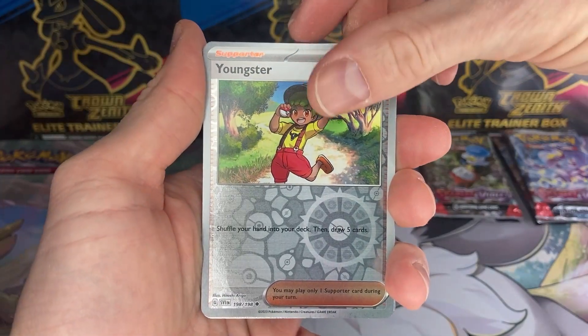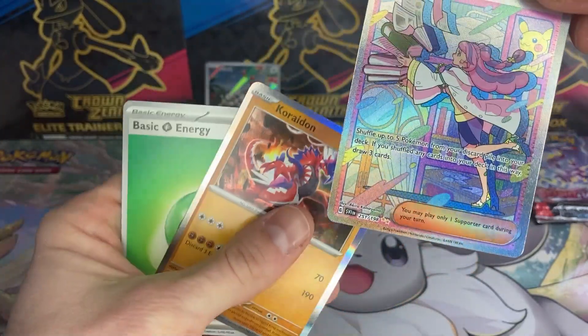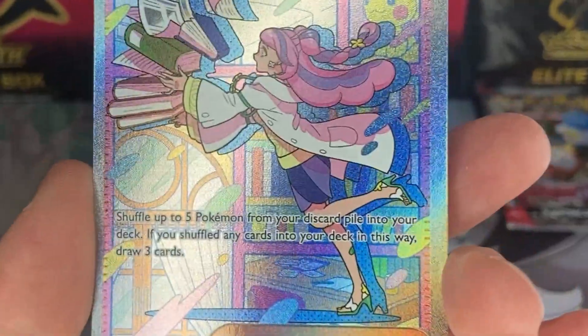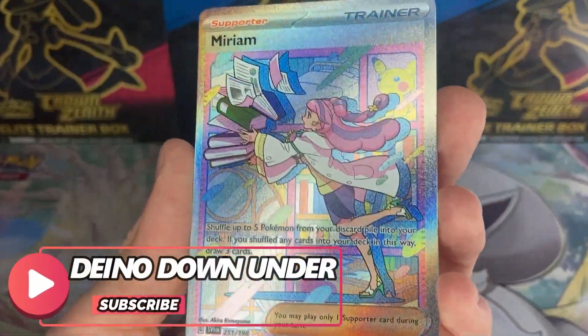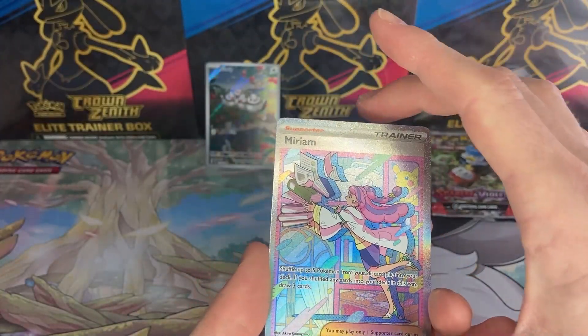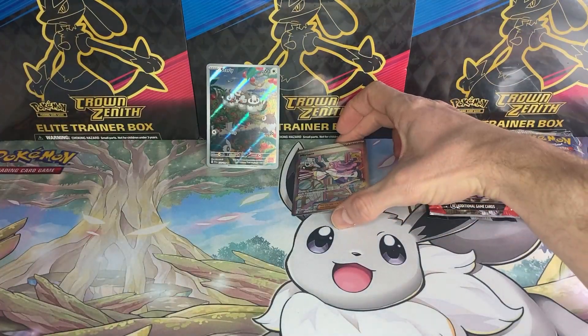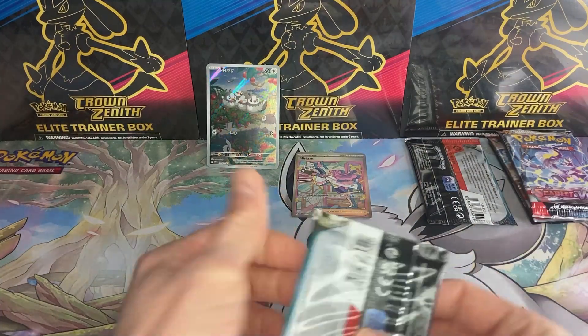Oh my god! I don't even care what's behind that. Caridon? Not what I expected! Hit that subscribe button for more amazing pulls like this. I don't know how we can possibly top that. Miriam - you are going right there, and I'm going to be ever so gentle with you until I get you into a sleeve.